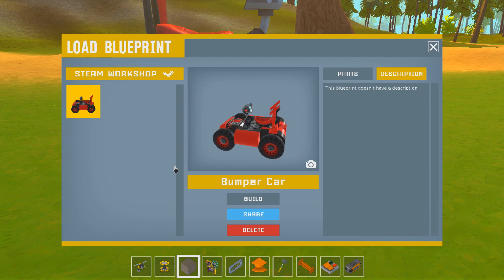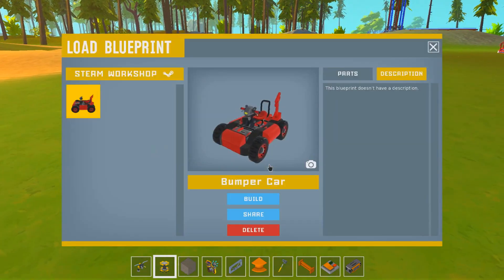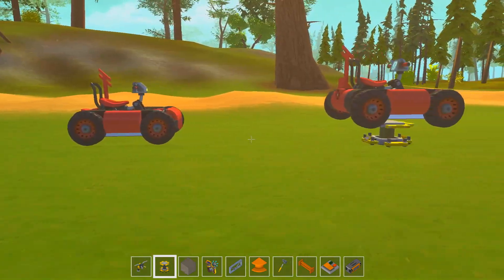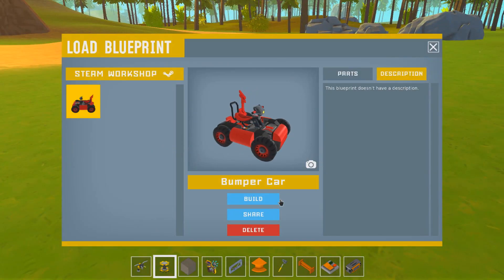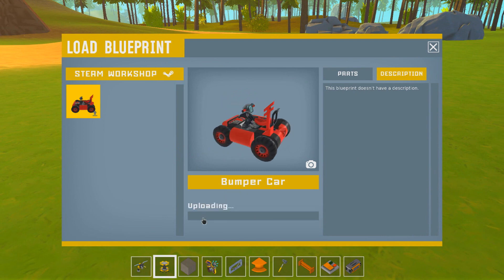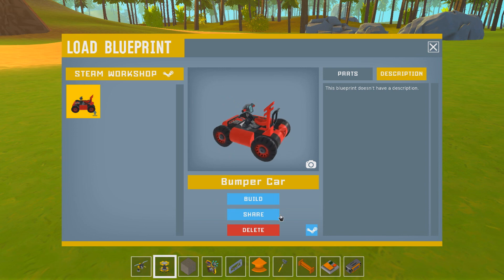And now we're automatically in our own saves. So now we can go like this, we can do that and then we can build it. Oh man, I wish I'd had this the other day — it'd be so much better. Now we can make multiple bumper cars. We're going back into here. This is the share option. It will upload this to the Steam Workshop where you, the person I'm talking to right now, can download this bumper car and put it in your own world. You can play it for yourself.